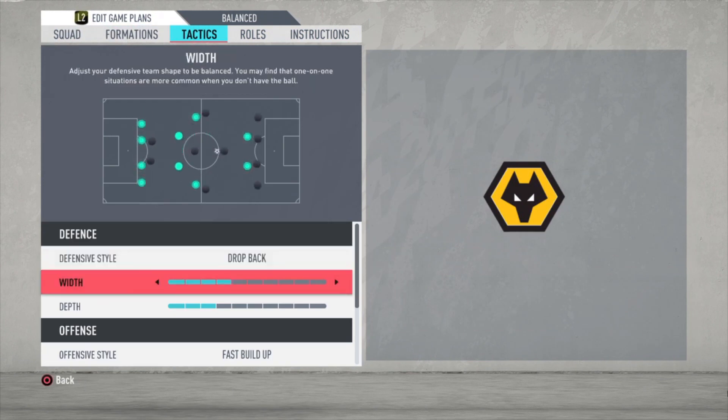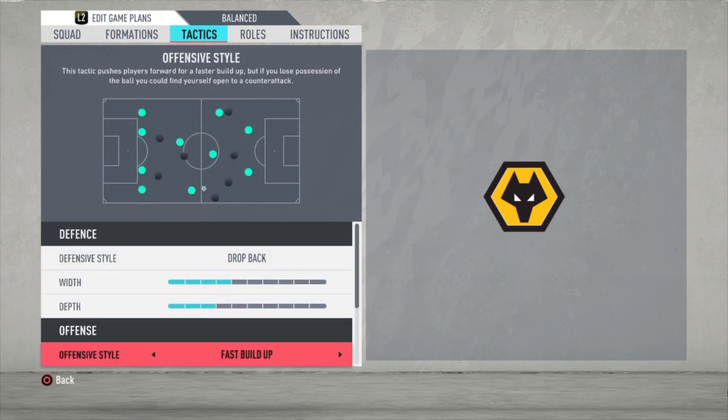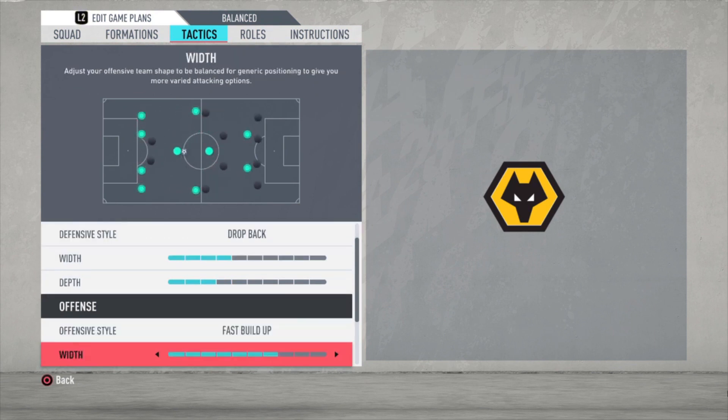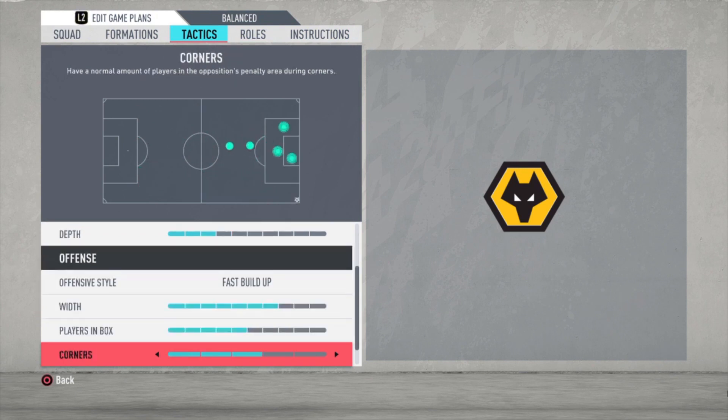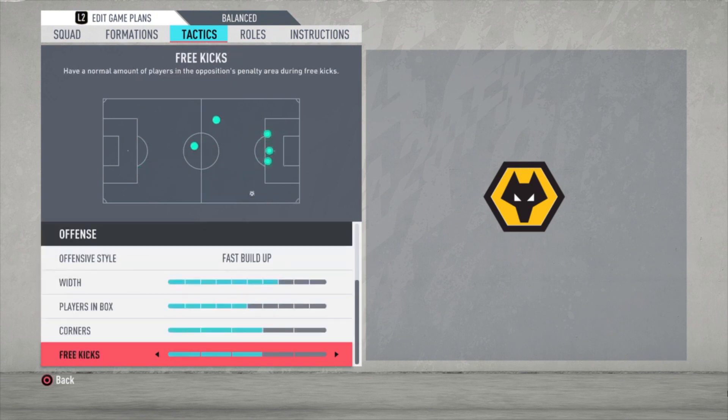For the tactics: drop back with a width of 4 bars, depth of 3 bars, then fast build-up as the offensive style. Width at 7 bars, players in the box at 5 bars, corners and free kicks both at 3 bars.